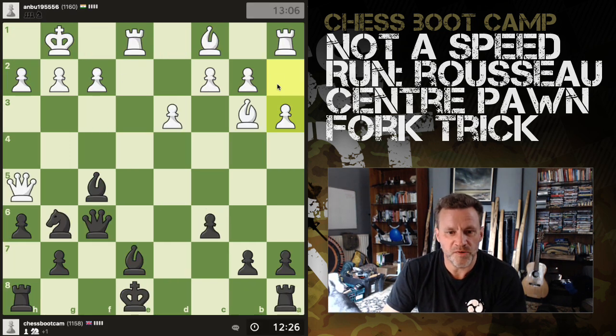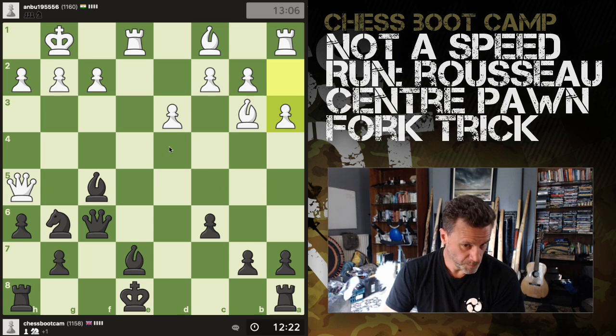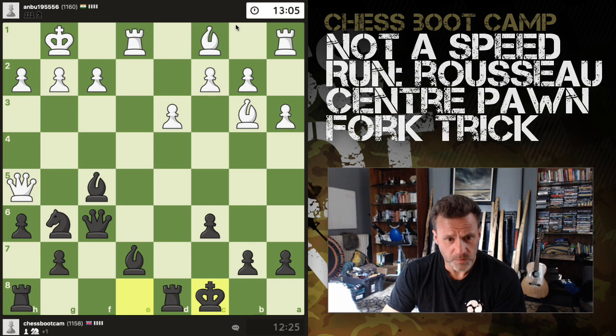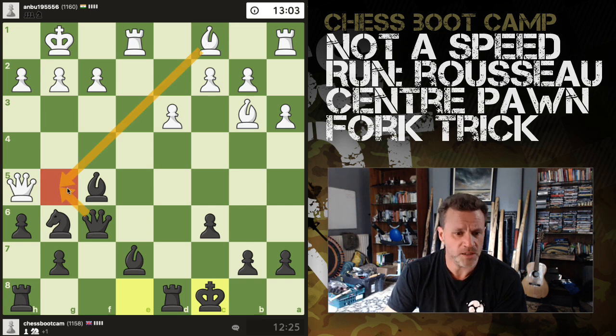Okay, we have movement — pawn to a3 played on the board. I think I simply just castle there. This doesn't scare me — it can take any number of ways. I've now connected my rooks, now it's time to press down.